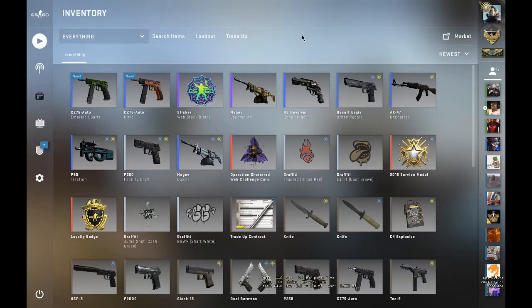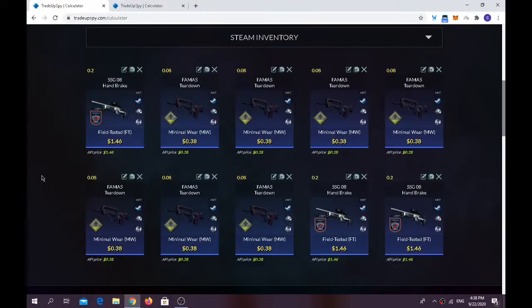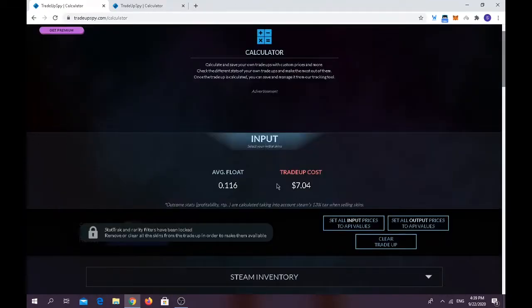Okay guys, so I got two more trade-ups — one is gonna be around six dollars, the second around seven dollars. For the third trade-up you have to use three from the 2018 Inferno collection, the SSG-08 Handbrake — three of them in Field Tested condition with a float of 0.2 or less — and seven Minimal Wear FAMAS Tear Down, which is actually kind of easy to find on the Community Market. Average float should be below 0.08 and trade-up cost is only $7.05. Average float should be below 0.119.